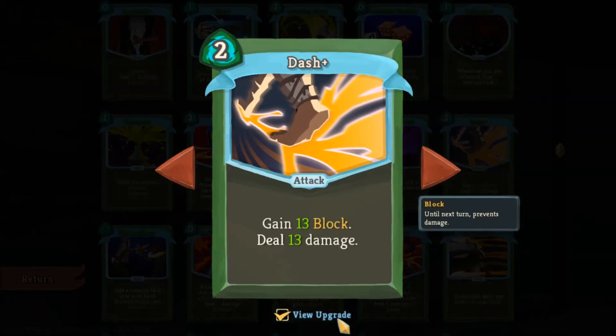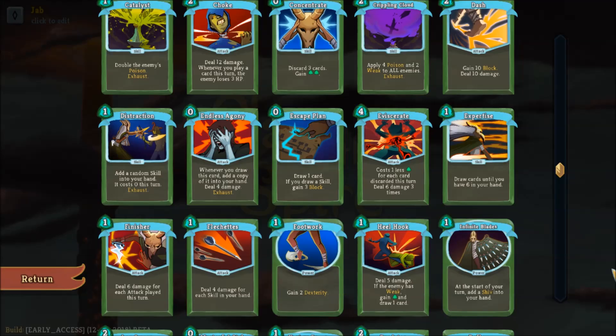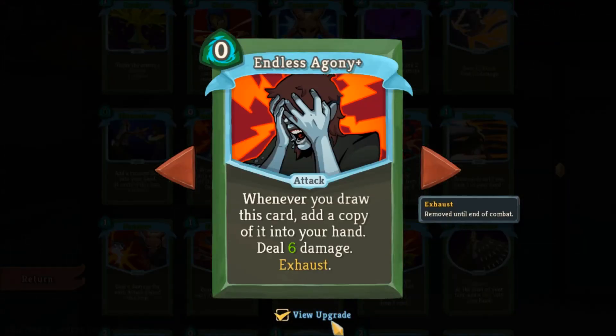Dash is an interesting card — two costs, lets you block and do damage at the same time. Combined with Dexterity or Caltrops-based strategies it can be useful. Distraction is basically a free skill. Endless Agony: when you draw it, it creates a copy, and as long as you don't play that copy when it comes up, it will create another one. Very useful for zero cost-based strategies, and it can work with Choke, but doesn't do too much else.